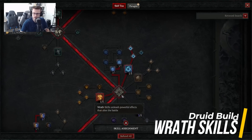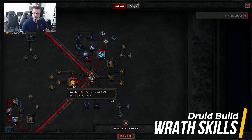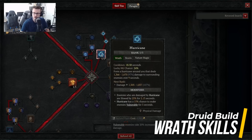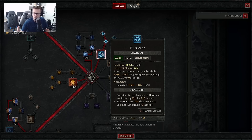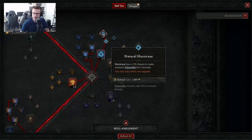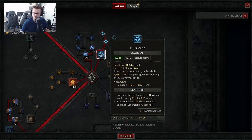Jumping down to Wrath Skills, we're going to want Hurricane for levels 1 through 50. Hurricane forms a Hurricane around you that deals a decent chunk of damage to surrounding enemies over 9 seconds. Go into Enhanced Hurricane and Natural Hurricane — both modifiers make it so enemies damaged by Hurricane are slowed by 25%, adding slow to all enemies in the immediate vicinity. And Hurricane has a 15% chance to make enemies vulnerable. We're stacking enough vulnerable chance that we're almost guaranteed at any given point to make an enemy vulnerable when we hit them.